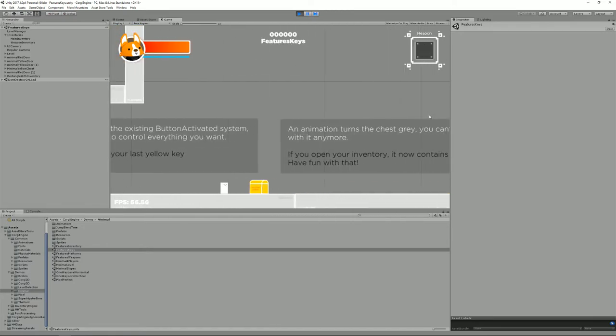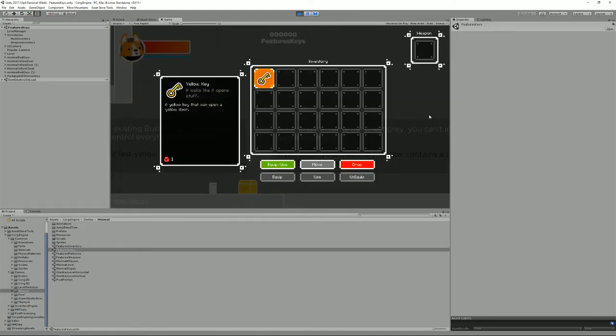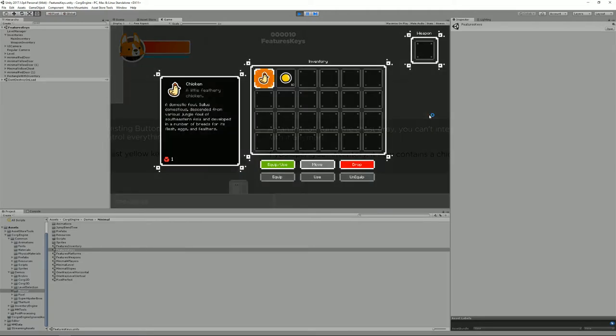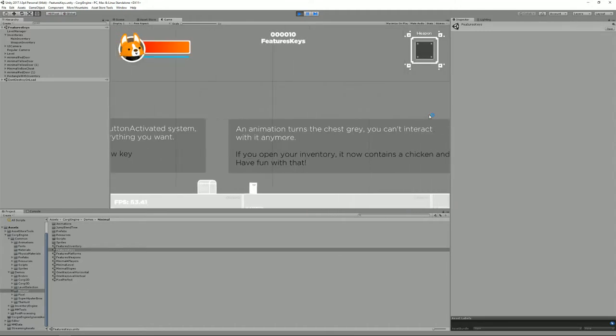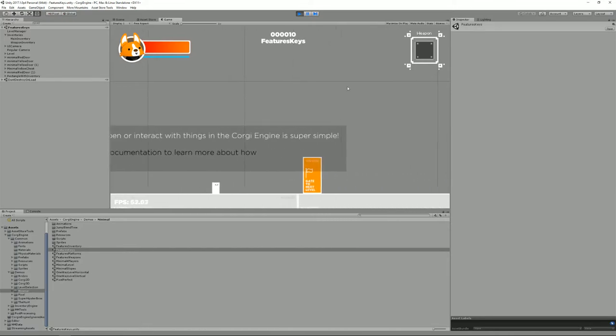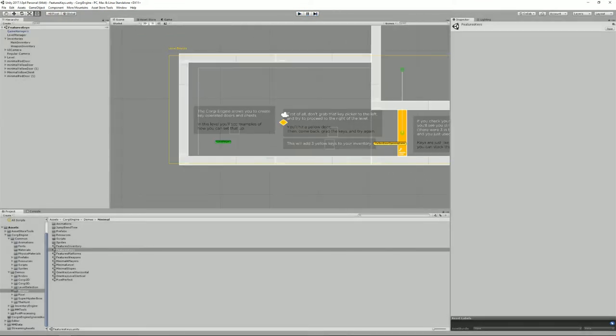And lastly, here's a chest. In my inventory right now I only have a key, but if I open the chest you can see that I now have a chicken, some coins, and I don't have a key anymore because I just used one. That's the end of the demo level.